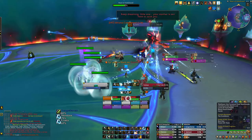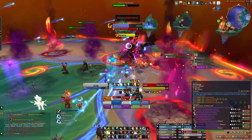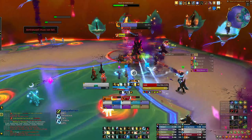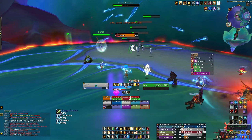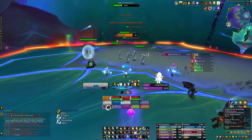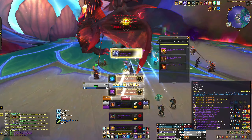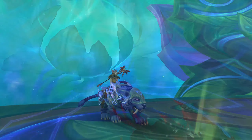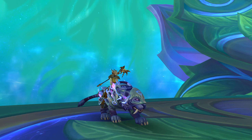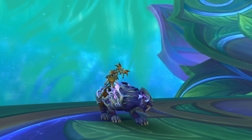Once each wave of healer adds spawns, one additional healer add will spawn with them and automatically remove one of the five memory buffs from one of the players. Simply make sure the additional healer add is healed before it reaches the heart of Amirdrassil, and repeat this until all five memories have returned. The spawn points for each healer add are scripted and not necessarily linked to where the rest of the healer adds spawn. Keep an eye out for each wave and ping the additional add if you need to, to make sure it gets healed in time. Then simply finish the fight as normal, and you'll earn your final achievement.